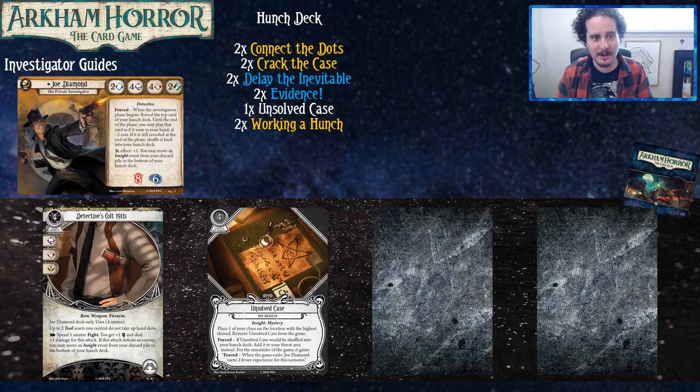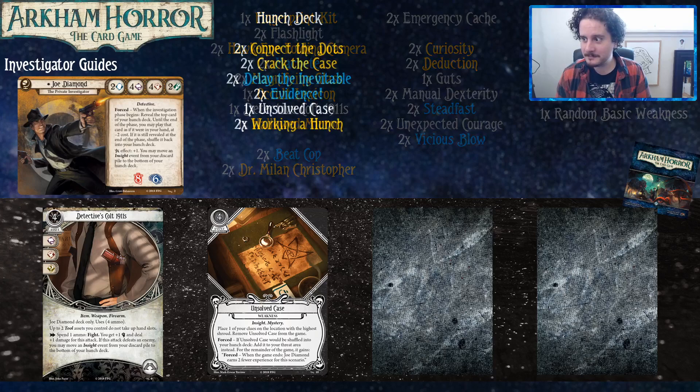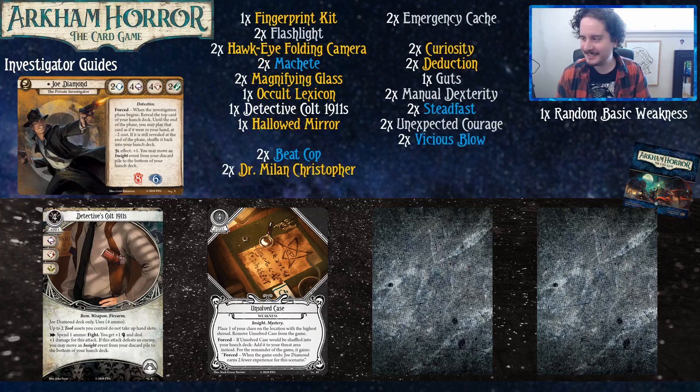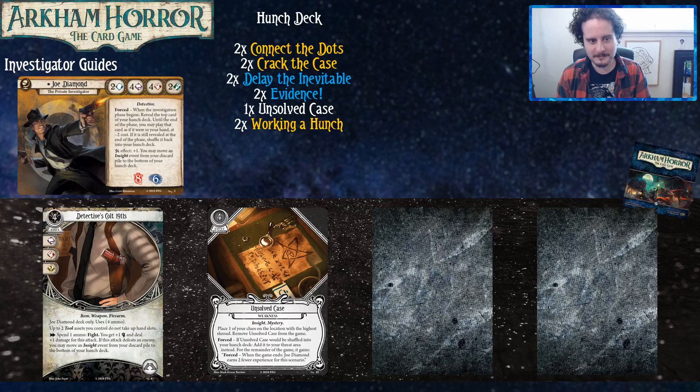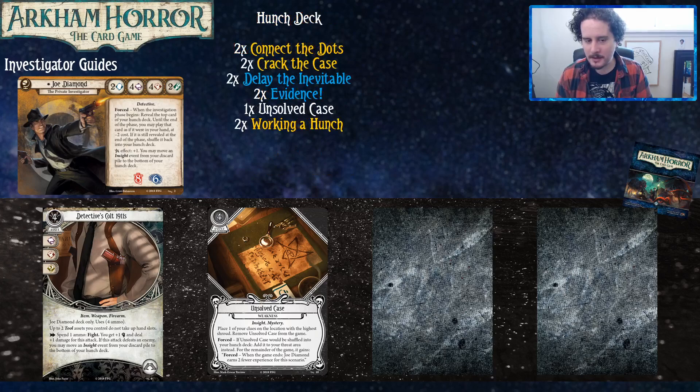The most notable thing about Joe Diamond is that he has four in both his book and his fist, which means he's pretty good at doing everything he wants to do. However, he only has a two in his brain and his foot, which means he's very bad at doing the things the game wants to make him do. The game says test brain X, take horror for each point you fail by — and we're just hitting the max on that pretty near every time. Most of what our character does is related to the hunch deck, which we'll get to in a bit.